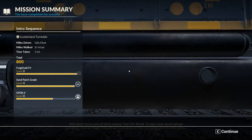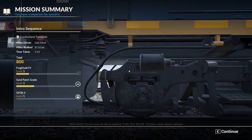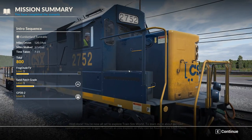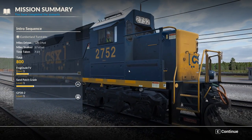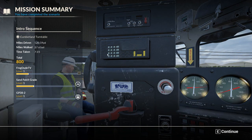You're now all set to explore Train Sim World. To learn more about railroad operations you can trigger tutorials as you explore, or they can be found in the main menu. That's the end of the first tutorial - we'll put it up there. Join us next time for the next one. Feel free to like, subscribe and leave a comment.